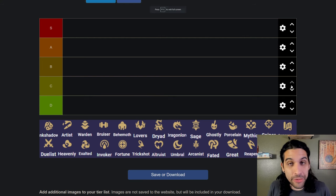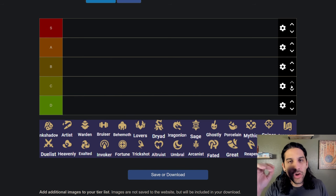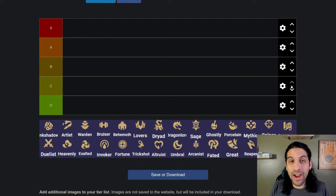Hello my friends and welcome back to another TFT video. Today we are going to be making a tier list out of all the traits for patch 14.7b. Just to let you know ahead of time, this is my own tier list according to how I play the game and my own theories. I know there is a meta, but most of the time when I play TFT I just want to have fun and make some sort of comp that I don't regularly see.